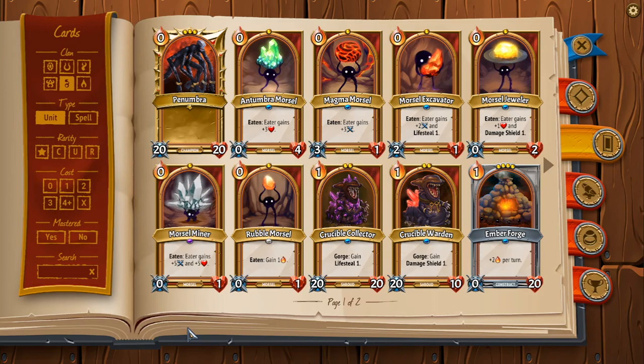I have mixed feelings about the whole RNG factor with Umbra because they have a lot of RNG. Sometimes you'll get a Magma Morsel that's going to die to Spikes, sometimes you'll get Morsel Miner or Morsel Excavator, and sometimes you'll get 5 Rubble Morsels in a row when you really need a Defensive Morsel and you lose a run because of it — that sucks. But that's just the way the clan is. Let's move on to our common cards now.